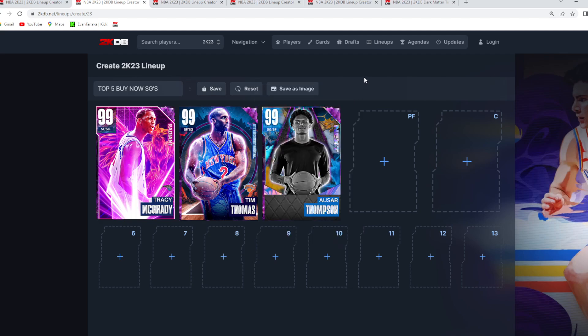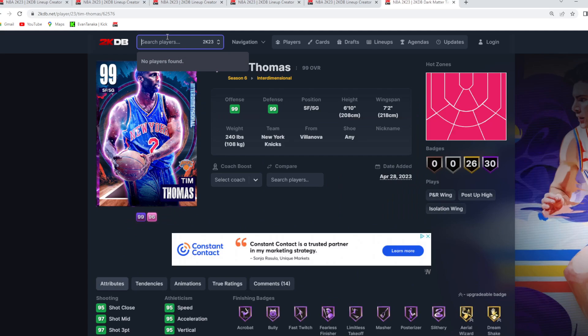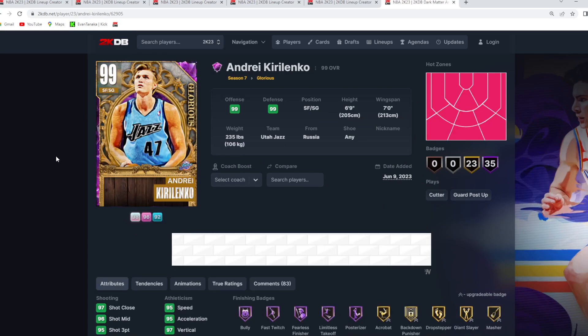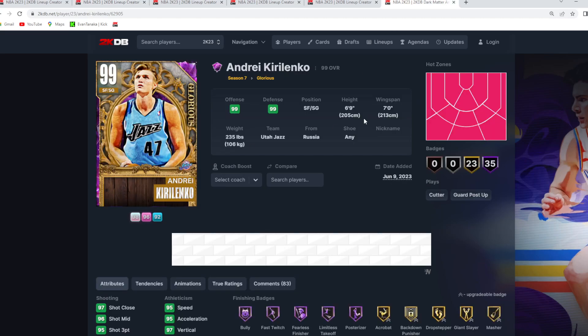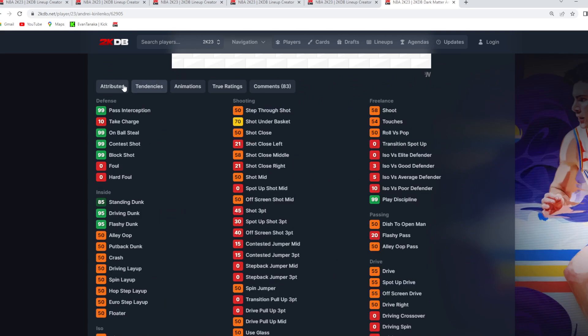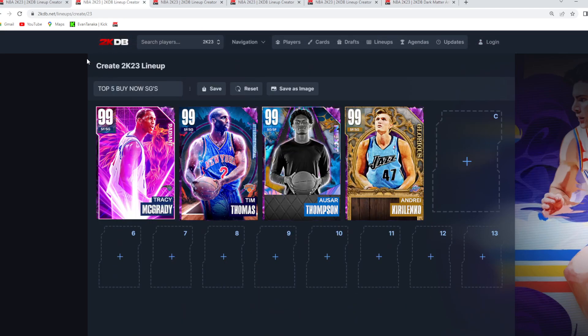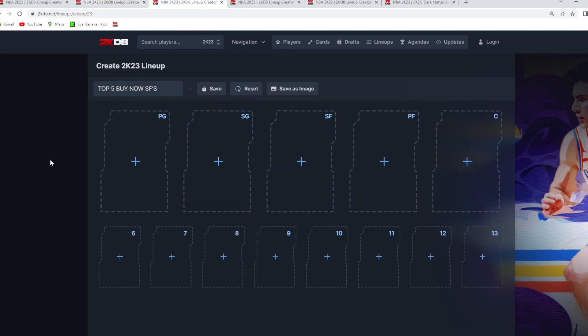At number three is A-Star Thompson, a really well-rounded card very similar to Amen Thompson but at shooting guard. For number four, AK — while overall probably a little better than A-Star Thompson due to his defense and small forward versatility, A-Star gives a little more offense at the SG spot. AK is six foot nine at shooting guard, seven foot wingspan, one of the best shooting guard defenders in the game with nearly perfect stats, badges, and tendencies. Rounding out the top five buy now shooting guards is Rudy Gay — great player model and size at shooting guard, and a very easy jump shot to green.